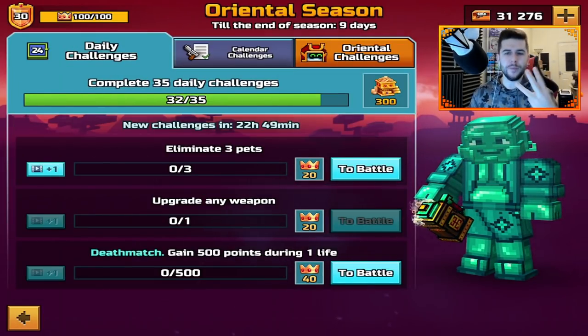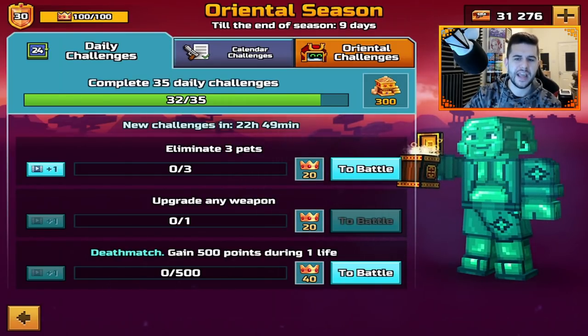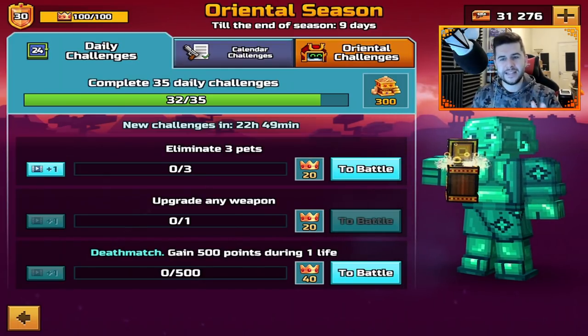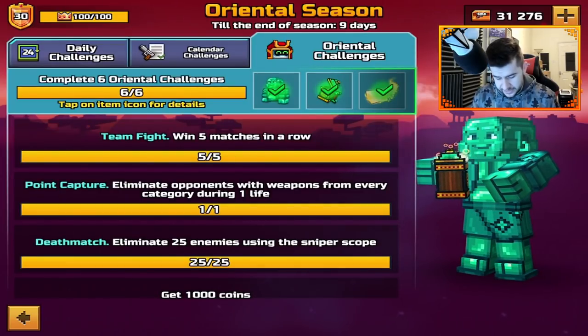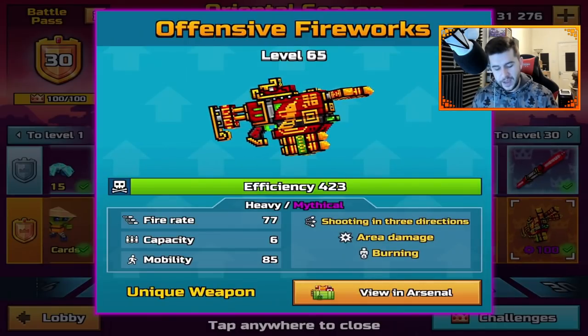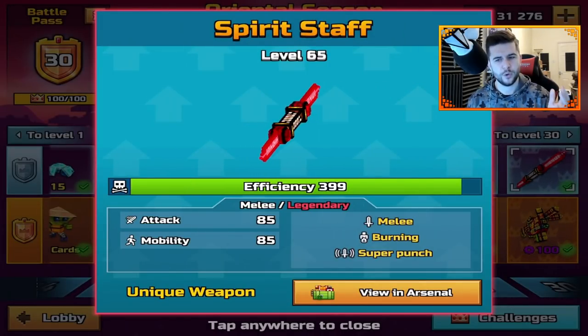We have three more to complete: eliminate pets, upgrade any weapon, deathmatch, and gain 500 points during one life. We're going to do that today with nine days spare. This season's been pretty good. In fact, this weapon wasn't great. The best weapon was the Offensive Fireworks. Although, I've still not done a review of the Spirit Staff — I need to check that out in a little bit more detail.